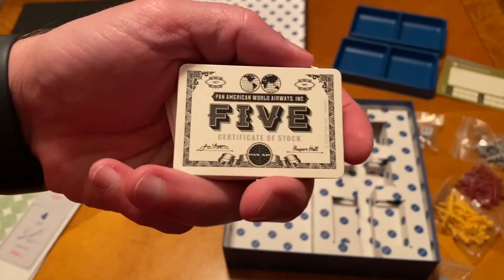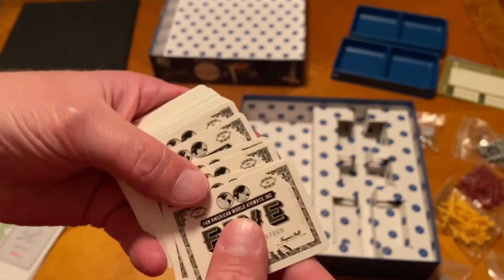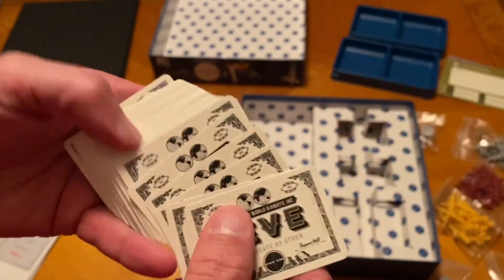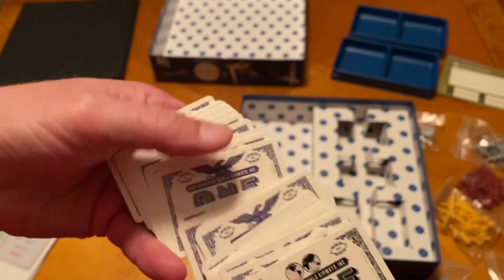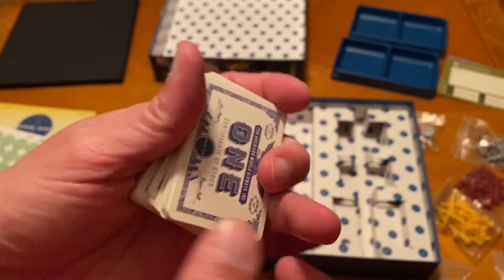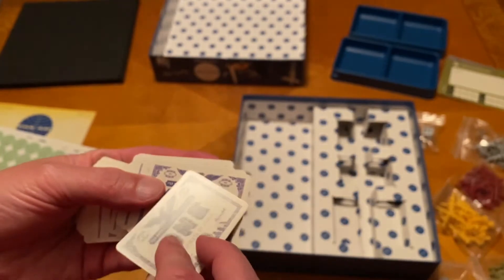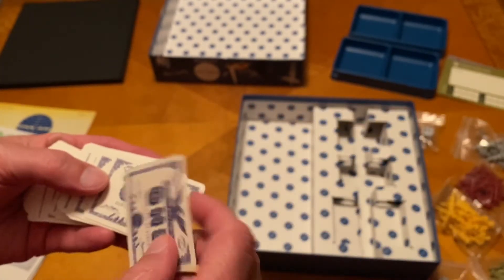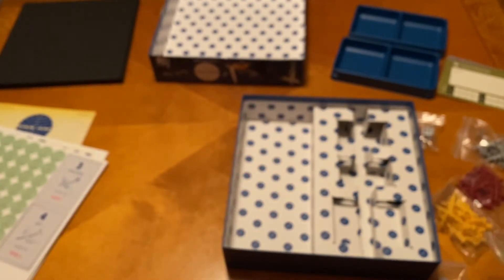You've got some stock cards. You want to have stock — these are all fives. Feel that — it's got a really nice finish on there. So we have fives and ones. The fives are black and the ones are blue. They're really cool.